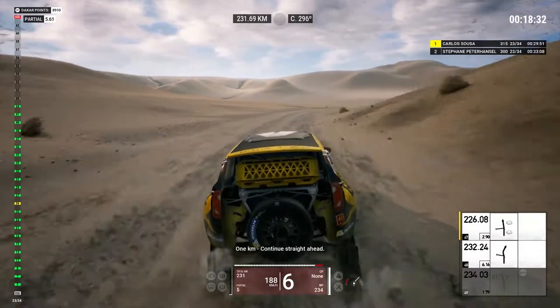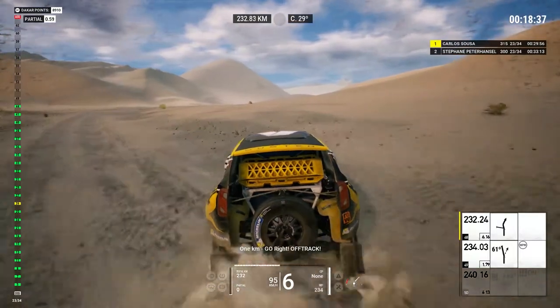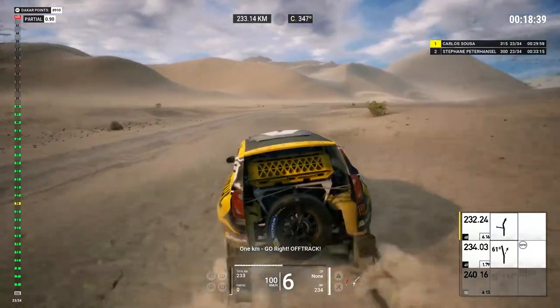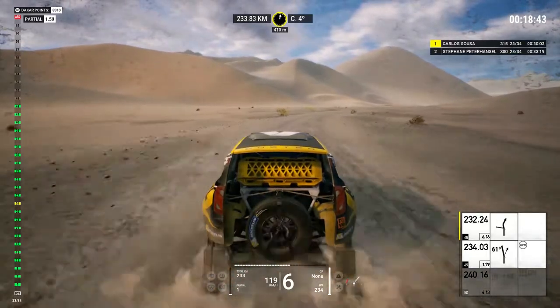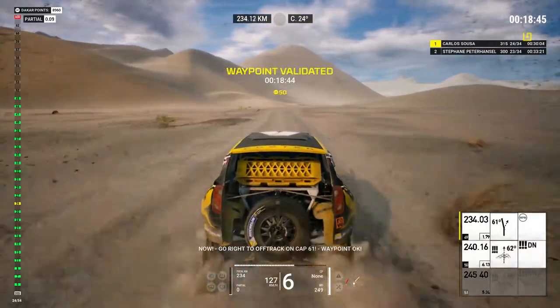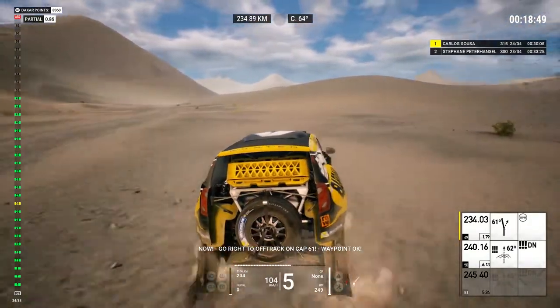1K, continue straight ahead. Continue straight ahead on main track. 1K, go right, off track. Now go right to off track on cap 61. Waypoint okay.